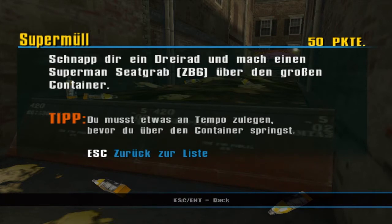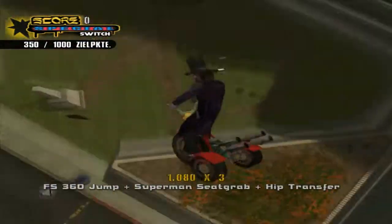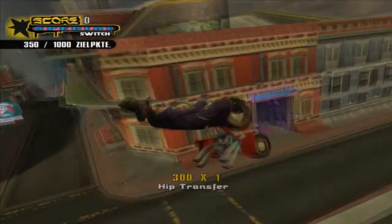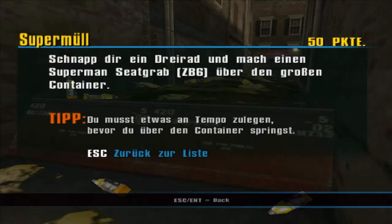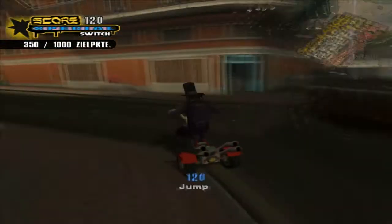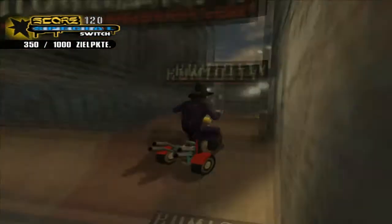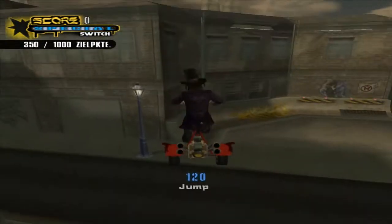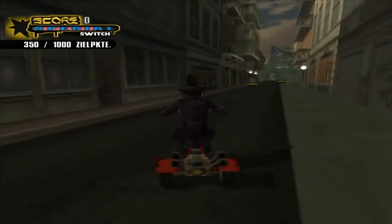'Supermüll' – schnapp dir ein Dreirad und mache einen Superman Seat Grab über den großen Container. Superman Seat Grab ist quasi nur der Grab-Trick von dem Typen hier. Die Sache ist nur, ich weiß aber nicht genau, wo der Container ist. Den müssen wir jetzt erstmal finden. Da hinten ist ein Mardi-Gras-Schild. Aber das ist nicht der Super-Container. Hier hinter kann ich nicht.